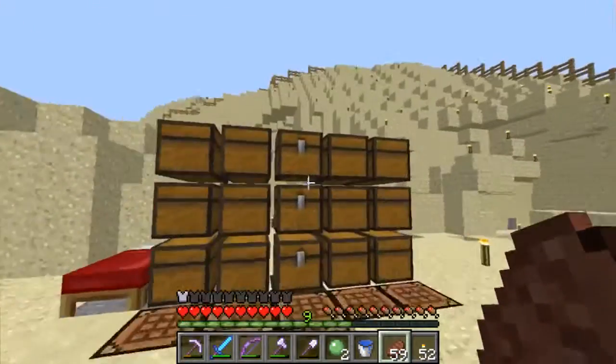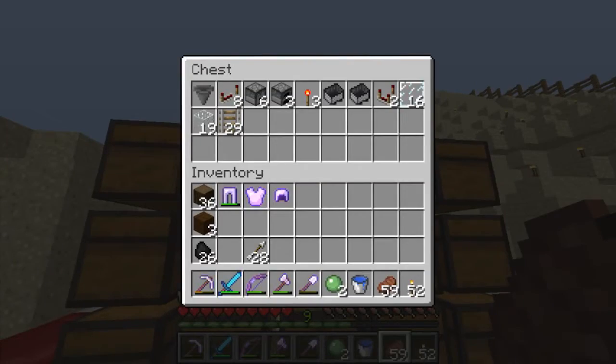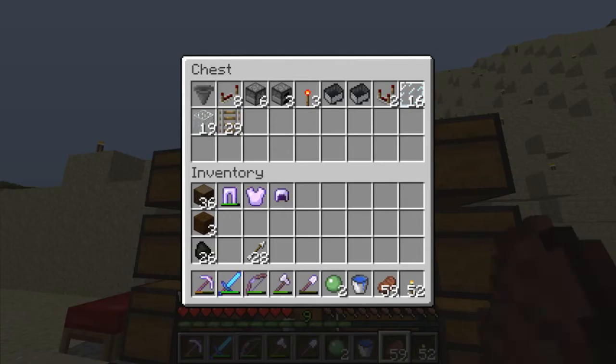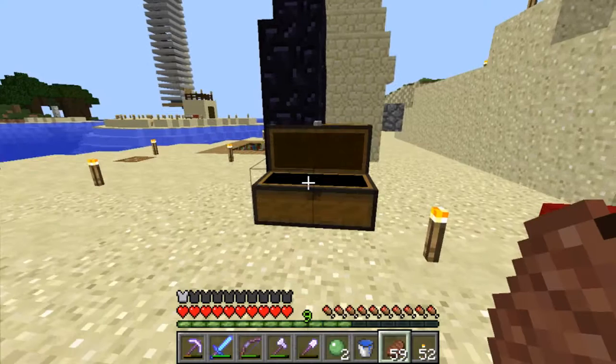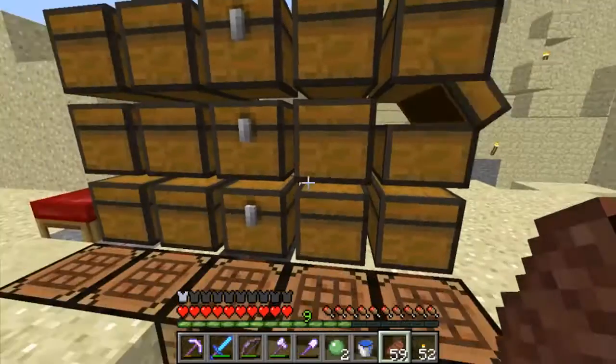I forget where everything is. So what do I need? I need some redstone, which I've actually got over here in my precious chest. Might as well make six pistons — I only need one, but there's nothing wrong with having a bit more than what you need.